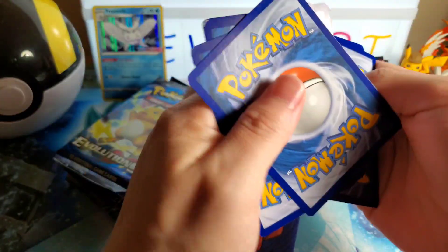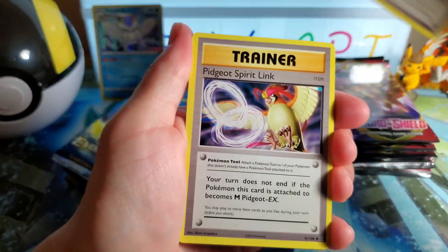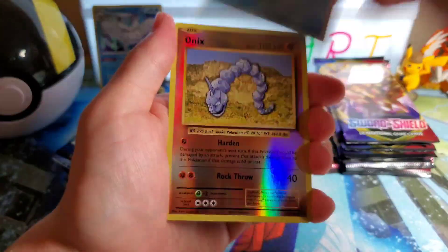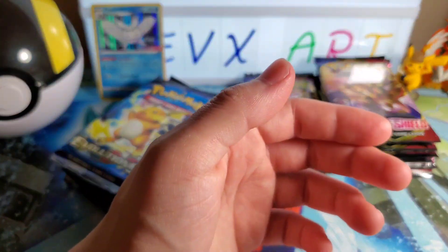This is not rigged — one, two, three. Pidgeot Spirit Link, Bellsprout, Weedle, Tangela, Beedrill, Doduo, Staryu, ooh reverse Onix, and then Raticate. Next pack.